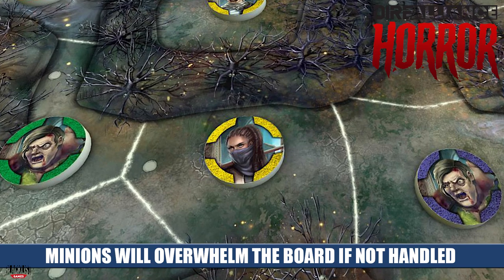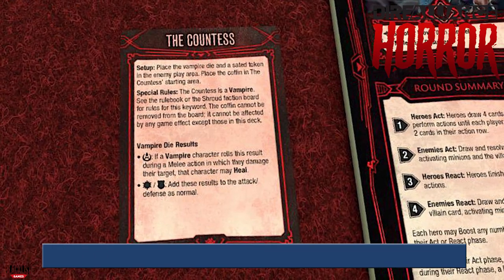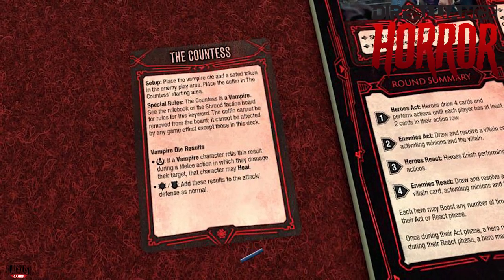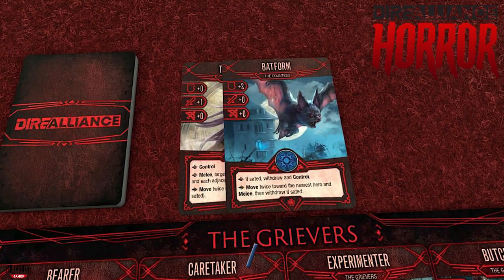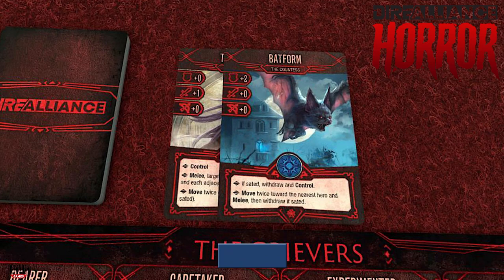There are going to be a number of minion cards on the battlefield that have to be dealt with. Of course, you also have to deal damage to the villain itself and try to complete your printed objective. On the villain's turn, first every player is going to randomly draw a minion from the draw bag and place it on the board. Then you draw the top card of the villain deck, which does a few things: it tells you which minions will activate based on a matching symbol, and it tells you the action the villain performs — whether a move, an attack, or claiming an objective. These stats are added to an action row, and when the villain acts again, a new card is revealed and combined, so the villain actually gets stronger during the round — their second action is going to be a lot deadlier.